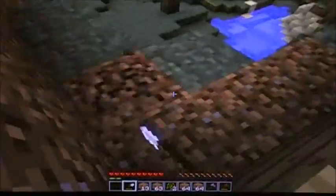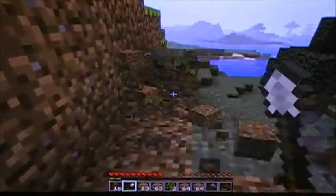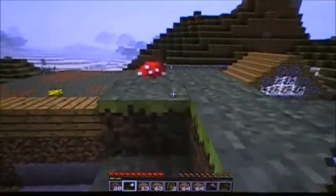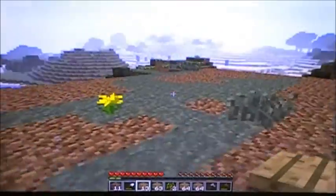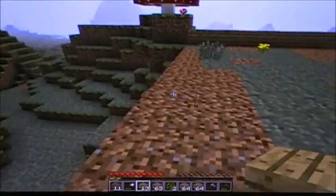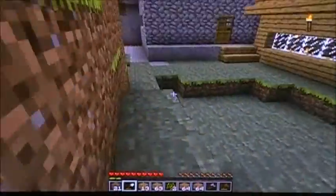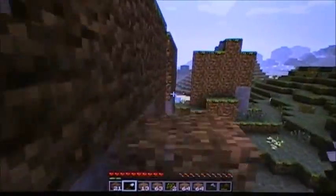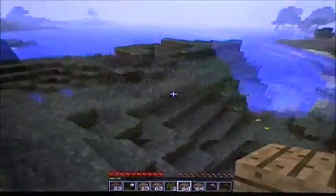Where can I tear down some more dirt? Let's do it here. Should be good enough to level everything off. So where do I want to put the entrance? Let's make it to where this is all flat and I have to use a ladder to go up — yeah, that'll look kind of cool. So we've got that all settled. Tear down all this and then continue our construction.